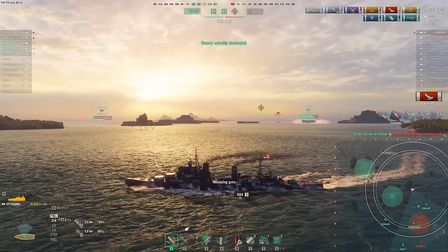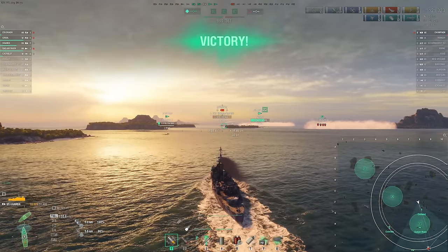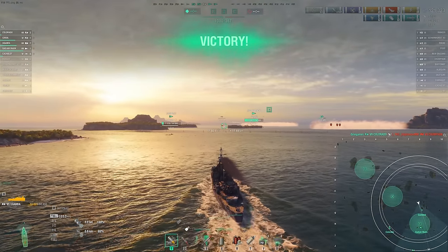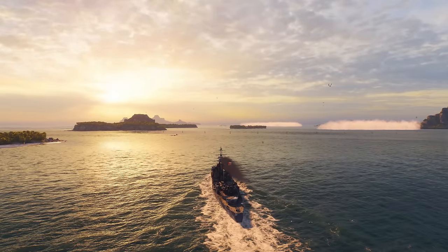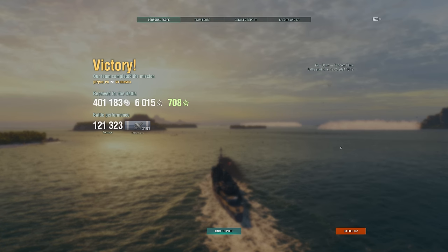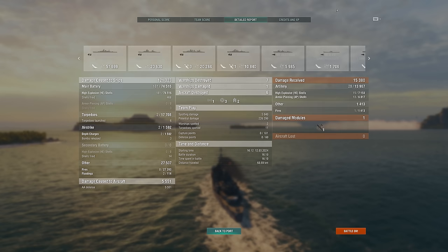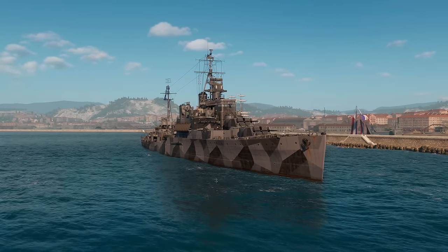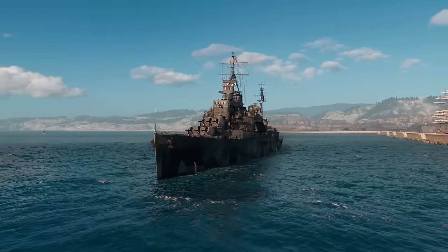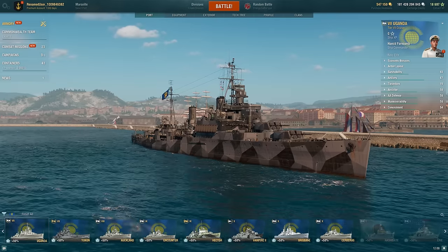So 121,000 damage and seven kills is a pretty good carry for a Tier 7 boat. No healing here — a little rough. Notice we only had 226,000 potential damage — these ships don't like to get shot at. You're going to have to use your concealment, use island cover, and use your smokes to get into positions where you can shoot but not get shot back at. That's the key to this line. I really like that that playstyle remains consistent as you go through the line, even if the guns change in caliber, shell velocity, and reload.